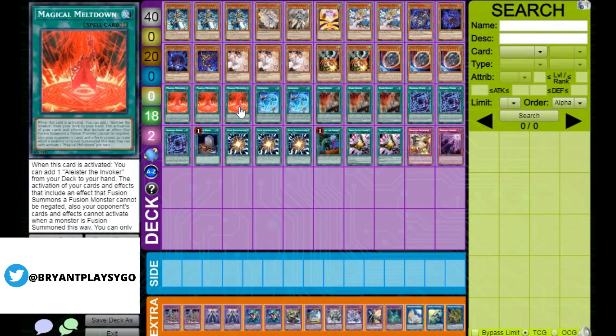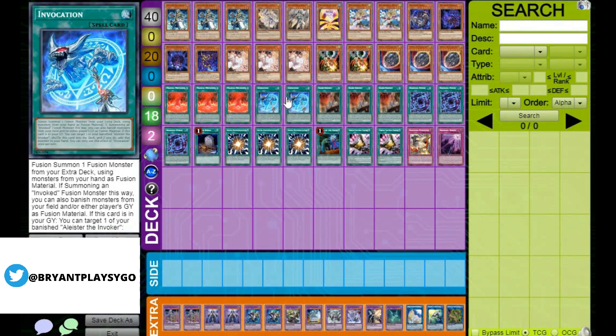We're going to go through our 3 Meltdown — in my opinion, the best field spell in the game. It not only searches your Alistair, but it also doesn't allow your opponent to negate your fusion summons, which is really important for this deck. Going through your Shadal fusions with opponents unable to respond — especially with cards like Aerial, where you can banish 3 cards from your opponent's graveyard — limits your opponent's resources to recover. 2 Invocation: not running 3 because 3 can make your hand a little bricky, and it's searchable. However, 1 is not enough either, so 2 is the perfect number.